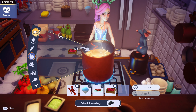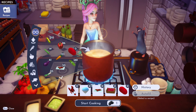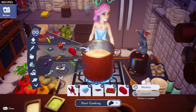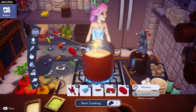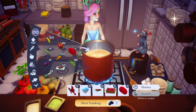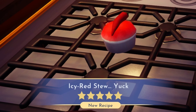And we need the red potato. So our recipe contains one lobster, one slush ice, one chili pepper, one raspberry, and a red potato. Let's cook it up and see what we get. Icy red stew. Yuck.